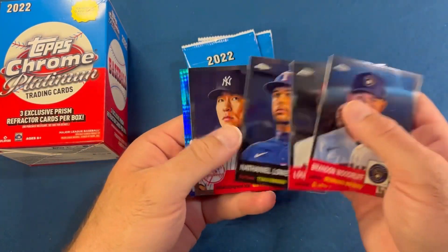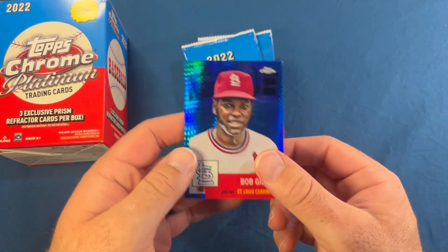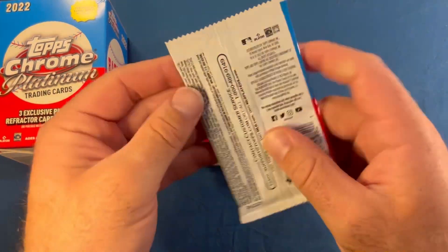On to the second box. First pack: Woodruff, Lou Brock, Nathaniel Lowe, Hideki Matsui, and a Bob Gibson on the blue prism. These blue prisms are not numbered, just to note, in case you haven't opened these before.